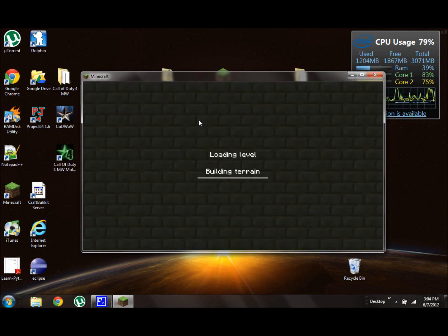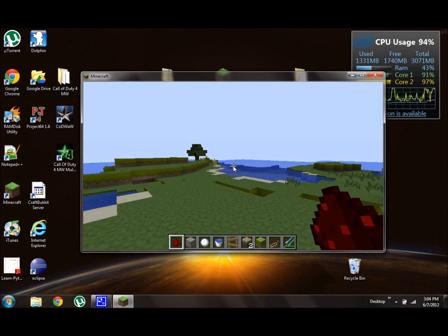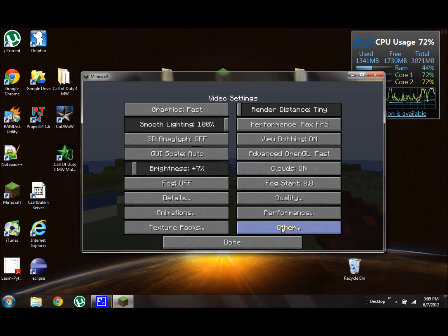Now I go into single player. There you go — Optifine is installed. Look at all these options: performance and stuff.